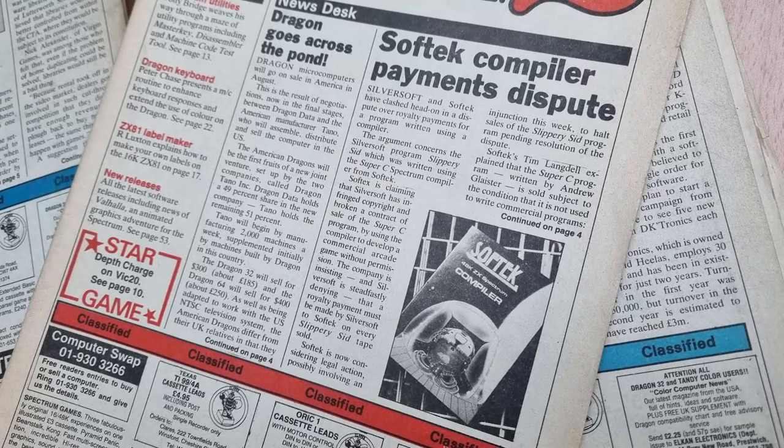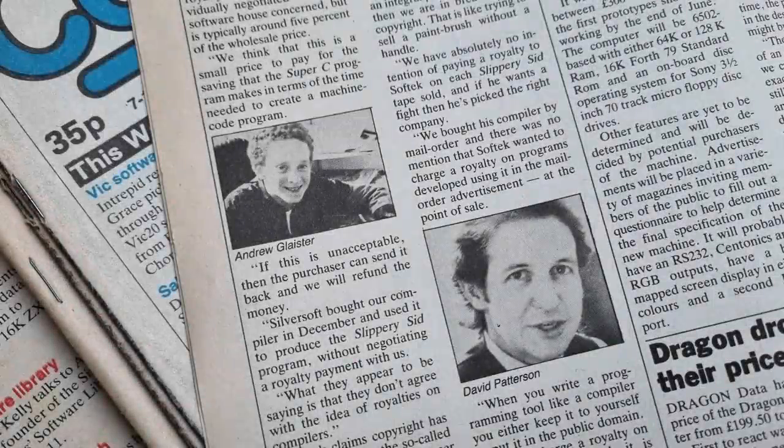In May 1983, SoftTech clashed with SilverSoft over the use of its compiler to create a game — Slippery Sid. SoftTech were demanding royalties, and SilverSoft were refusing, mainly because there was no mention of royalties when purchasing the compiler, and because the code generated by the compiler is a whole new entity and not a creation of the compiler's author — who, in a strange twist of fate, was Andrew Glaister, who also wrote Orbiter for SilverSoft.